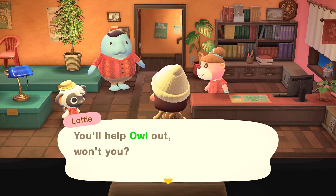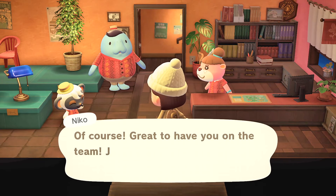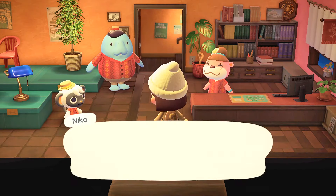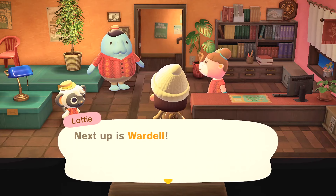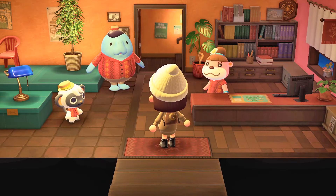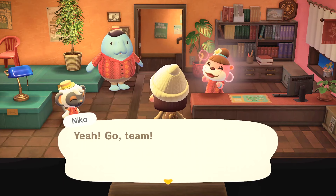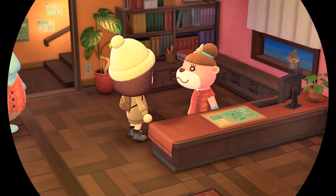So there are three people here: Nico, Lottie, and - I don't know the third one's name. The last one's name is Wardell. So this is kind of like work for me, that's why at Dodo Airlines you have to say 'I want to go to work.' Go team!